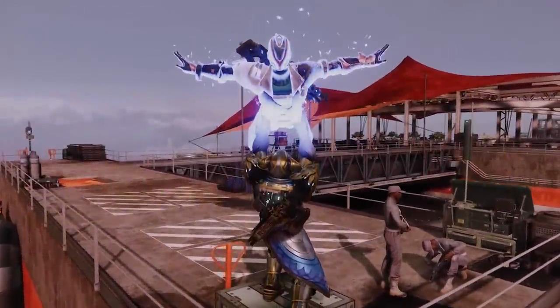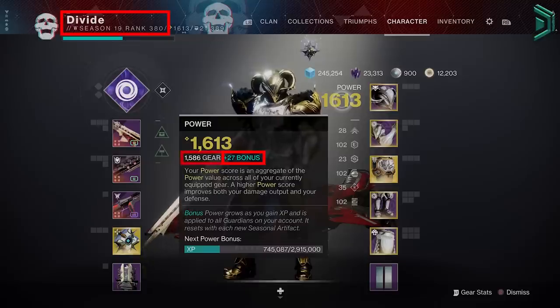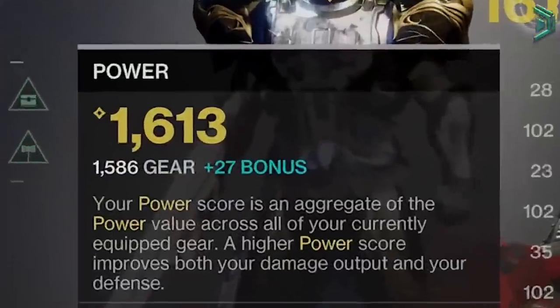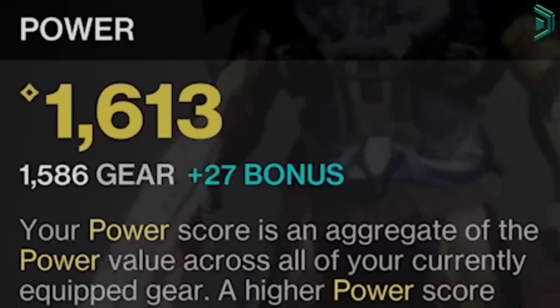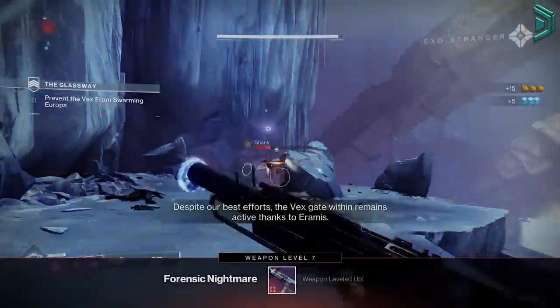In Destiny 2 Lightfall, there are 3 different types of power. These are known as your Season Pass Ranks — the level you are for the current season — your bonus power, earned by XP as you level up, and your gear power, calculated by your weapons and armour. Essentially all of these powers added together will equal your total power level, the big yellow number you see when hovering over your character's power. The higher this number is, the stronger your character is.